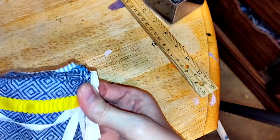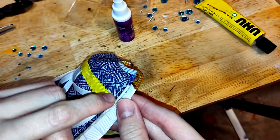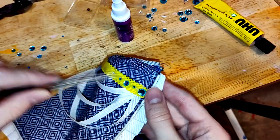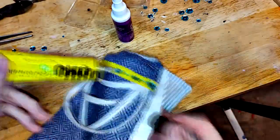I glue rhinestones along the ribbons — this is quite tedious but well worth it in the end. I find greater control and neatness applying the glue with a brush rather than straight from the bottle. You hear that? Going straight from the bottle is messy.